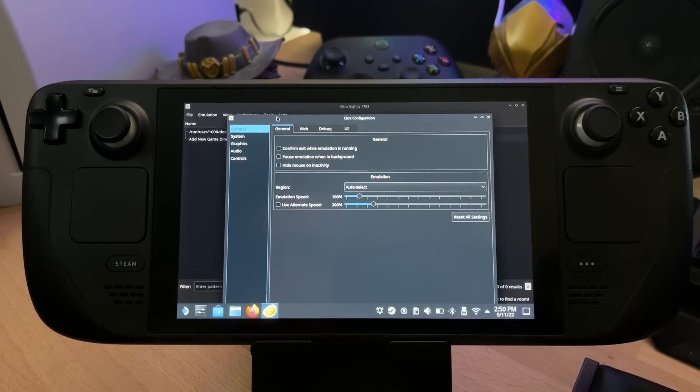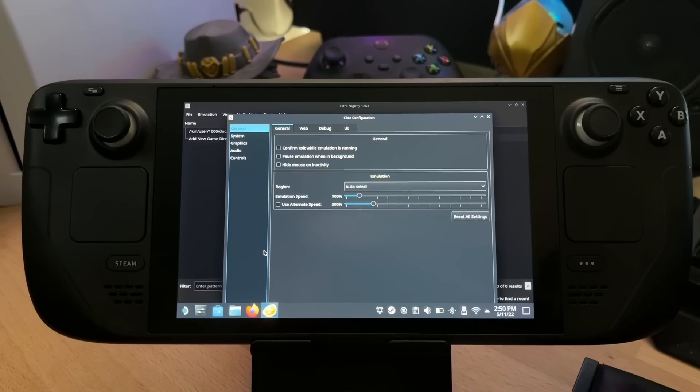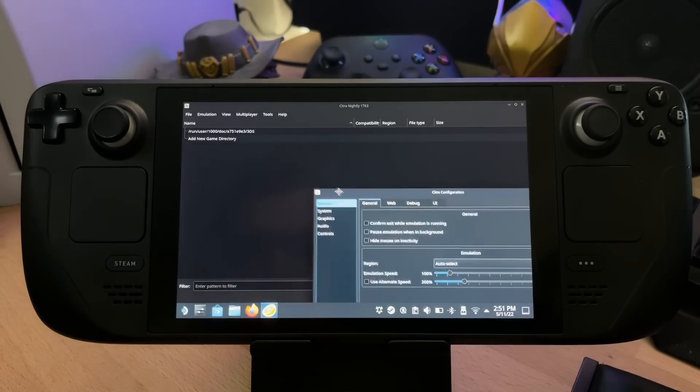So today we'll be looking at the 3DS emulator. This is Citra — an amazing emulator. I've had like zero problems once I've fully set it up; it's worked great. Let's jump into the settings. As you can see, we're in Citra now.